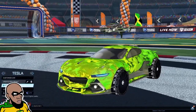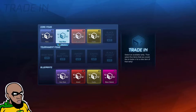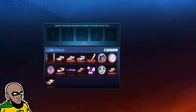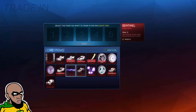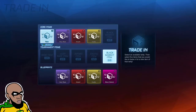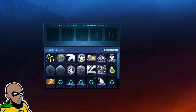I want to show you guys the trade-in menu now. This is how it looks with the new trade-in system. You can trade up blueprints, you can trade up core items and all of that. I can see I can trade up these items here and get something better — you know what I mean? I'll trade up and let you know in the comments what I get with the trade-ups. This is how the new trade-in menu looks.